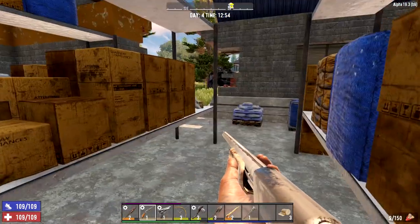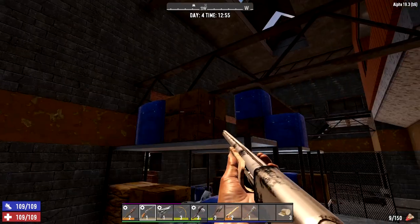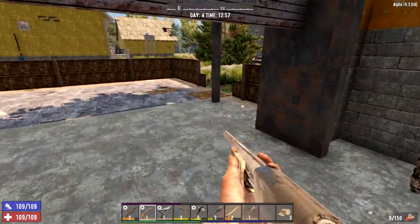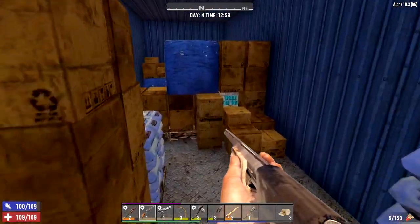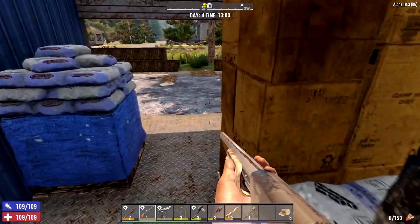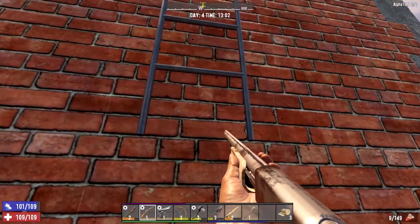It looks like a parkour jump — up onto there, and then over to there. Or there's a plank over there. Let's see if there's anyone hiding in the trailer — there usually is. Yep, hey buddy! Love the shotgun. We'll open that up later. There's a ladder here, let's go this way.